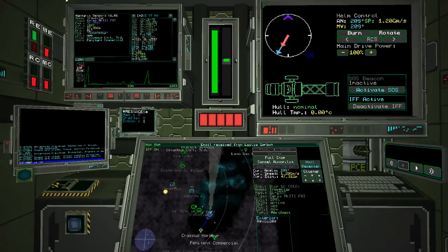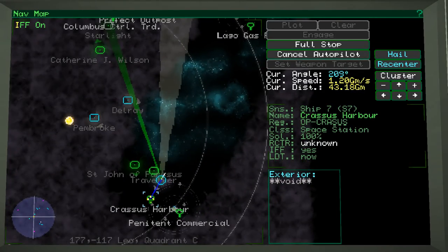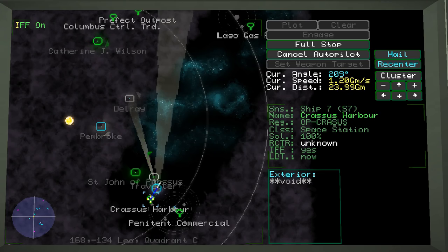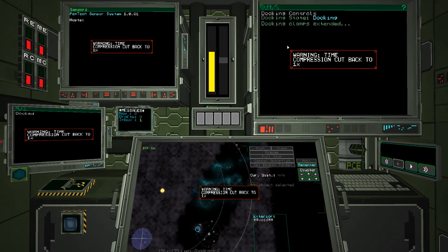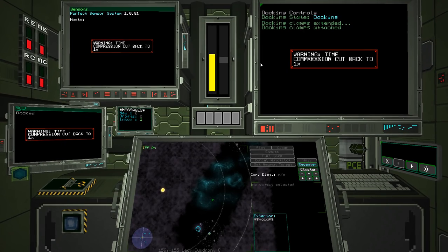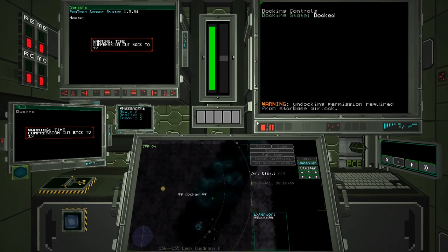We're heading to Crassus Harbor and going to run in and dock up. I'm spinning around to back into the place. Back to 1x time. Docking clamps extended, docking clamps attached, engaging proximity mode, life support sync — check. Welcome to Crassus Harbor.